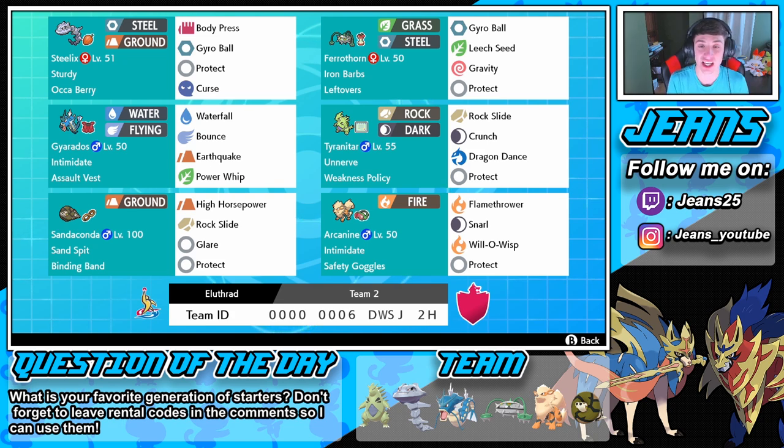Then we've got Arcanine with Safety Goggles and Intimidate. Safety Goggles means it can't get hit by powder moves and can't be affected by weather conditions. It's rocking Flamethrower, Snarl to lower special attack, Will-O-Wisp for the burn, and Protect. If you guys would like to use this team, the rental code is at the bottom of the screen — definitely try it out and let me know how you do. Question of the day: what is your favorite generation of starters — not just one, but all three? For me I love the Hoenn starters — Treecko, Torchic, and Mudkip — they just work so well together.